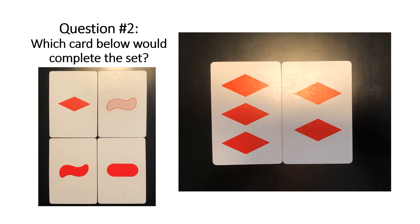Here's another one you can try. Pause the video and see if you can identify which one would go with these two cards from this set of four. It would be the top left one. In this case, we'd have all the same color — all red — all the same shape — they're all diamonds — but the quantities are all different: one, two, and three. And the shading is all the same — all solid shadings.